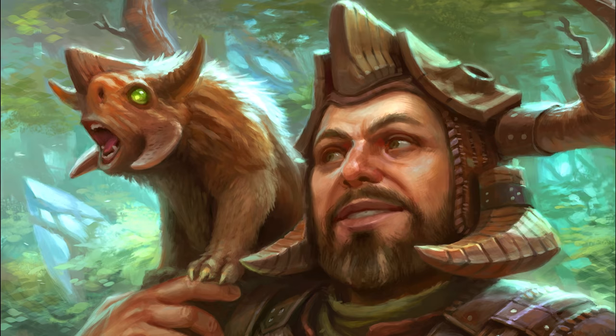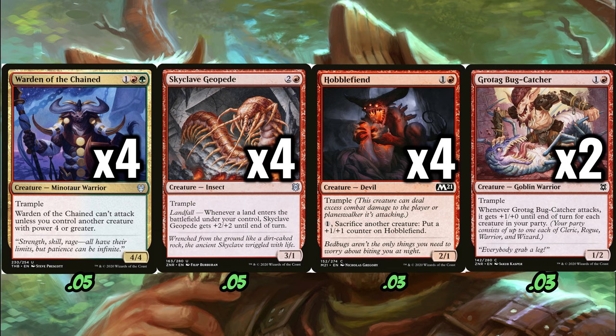We've hit 25 total creatures here, all of which besides Intimidator have Trample, but we did have to scrape the bottom of the barrel a little bit. We're playing cards like Warden of the Chained as a playset, a playset of Skyclave GOP, four Hobble Fiend, and two Grotag Bug Catcher, which is the worst card in the deck. It usually swings as a 2/2, and basically the only reason it's in there is to get extra damage off of Proud Wildbonder — you send it through consequence-free, guaranteed shock worth of damage, basically. Or get a 2/2 off of Quartzwood Crasher. Just the fact that it has Trample is enough to run it, because we need two drops in this deck. Bug Catcher is still a somewhat reliable creature — that isn't the worst thing you can cast on turn two, but it's obviously not amazing either.